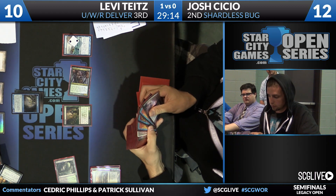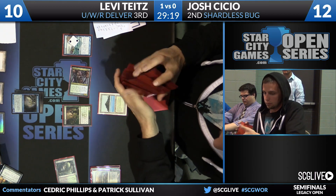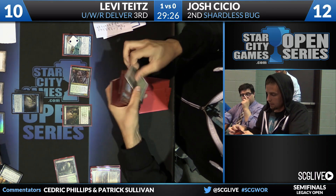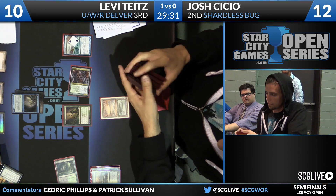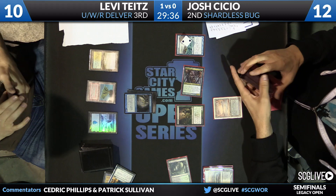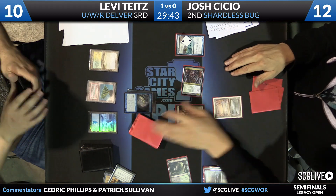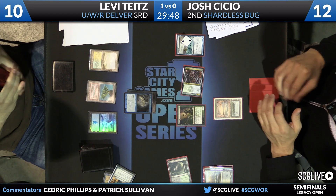We'll choose a little bit differently — maybe an Underground Sea. Tropical Island is the weapon of choice. Well, you can't fetch for that with a Marsh Flats — so we won't let that happen. Try again — third time's the charm. There we go. Nope. Nope. And yes, yes, yes — we have done it. Who says fetching is easy? It's not. There are very few decks in Legacy that can't get the dual land they want at any time with any of their fetch lands, but because Josh has entered a fourth color to the equation, that can come up.